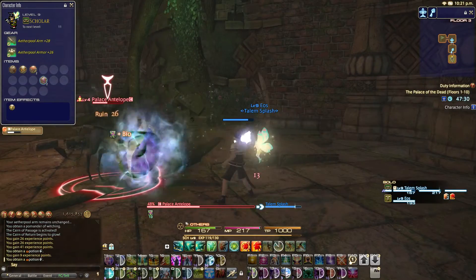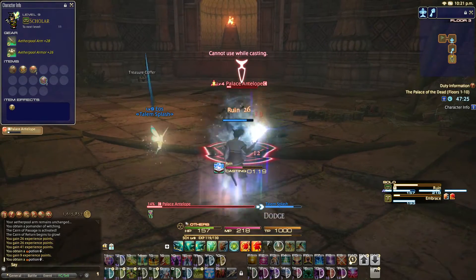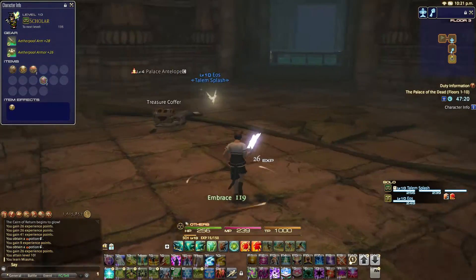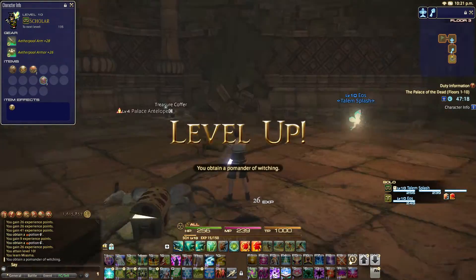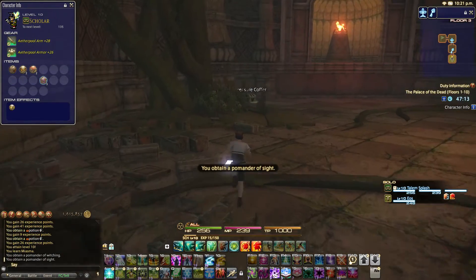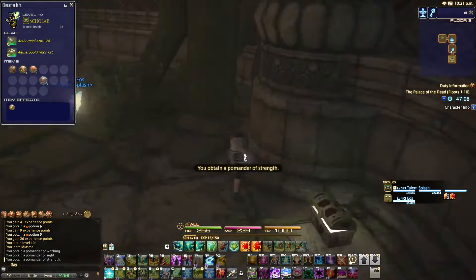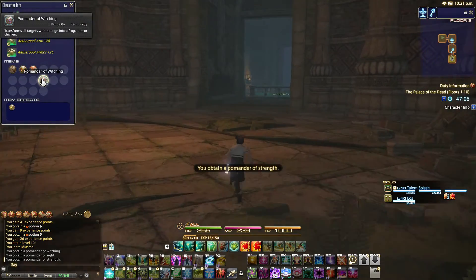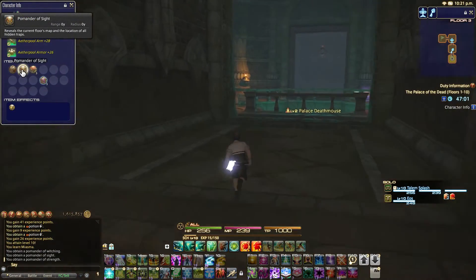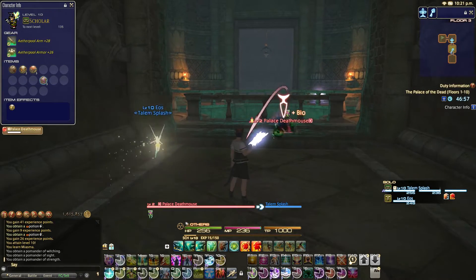Like if you're fighting the boss in Brayflox's Longstop — that's the level 34 dungeon — if you let it stand in its poison, it'll heal itself. And if you had something like Miasma, which we just got, it would be very useful. So let's see — we have a Sight and a Strength. Okay, so we have three Strengths. We can only carry a maximum of three per item here. We have three Witching and three Strengths — if I get another Strength, I'll just go ahead and use one.